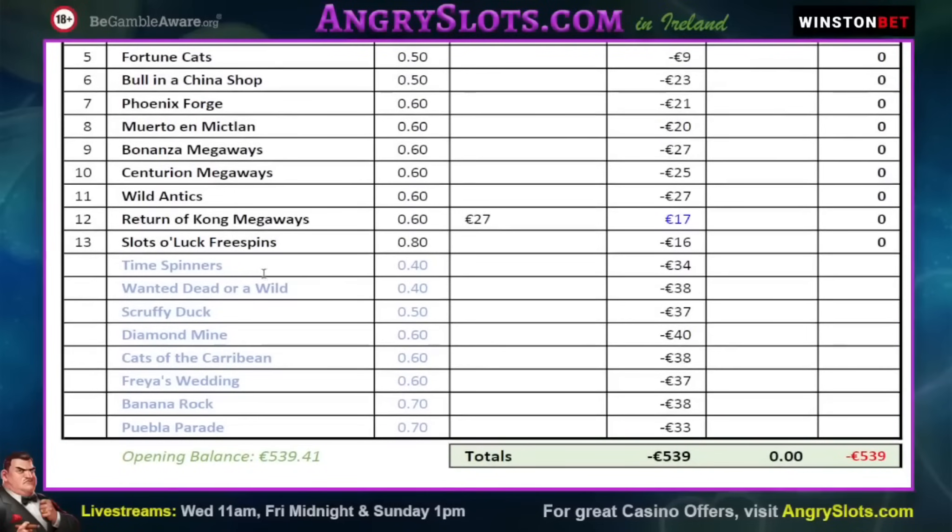Ones we missed — we weren't too bad. We missed a couple of heavy duty ones, couple of the Hacksaw obviously, but I'm keeping them at a low stake lately so I'm getting plenty of spins on those but they're just not dropping at the minute at all. Can't bonus them for a lot of money. Missed old Scruffy Duck — I was looking forward to that. Diamond Mine, usual style — you could spend that for three days and never bonus it. Cats of the Coribbean looks good; it cost 38 euro in the end, that was a lot of spinning, but it's a good wee wagering game, really holds the base for ages. We hadn't done the usual Banana Rock and Pebble Parade — really just a wee bit brutal.